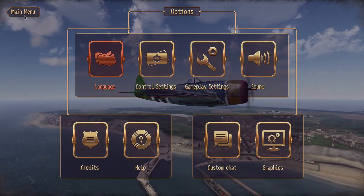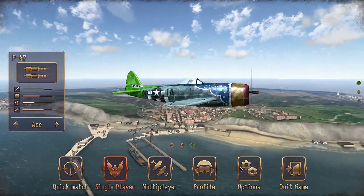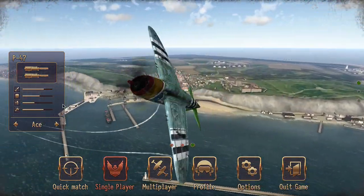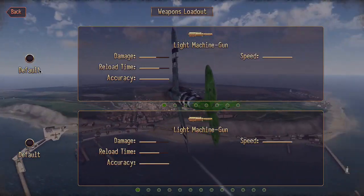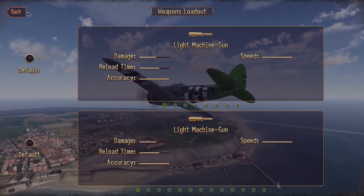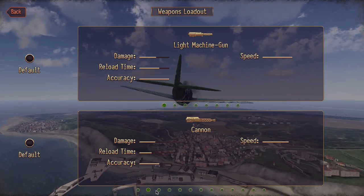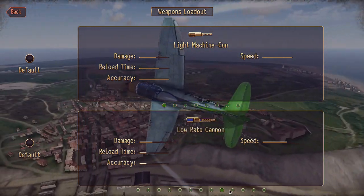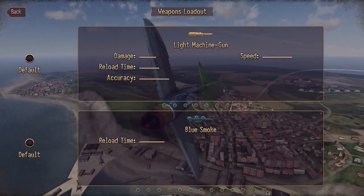From there, let's back up and go into the weapons hangar. This is where you can go through and select whatever weapons you would like to use.